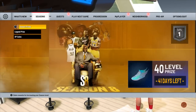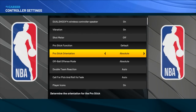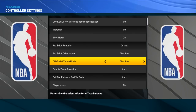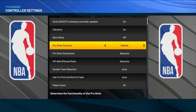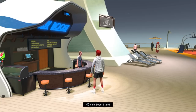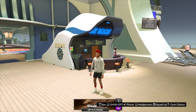Another tip: click start, go to your settings and controller settings. Make sure your pro stick orientation and off-ball offensive are both set to absolute. Also make sure your pro stick function is on default — some people turn it to dribble moves, but keep it on default so you can also dunk with the right stick while still being able to dribble.